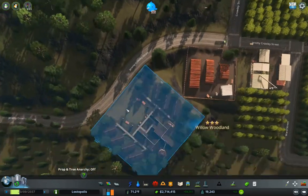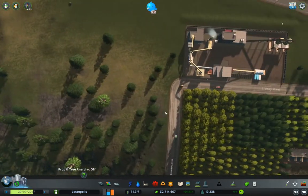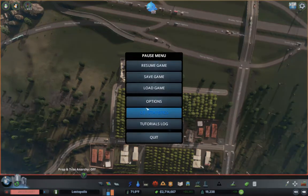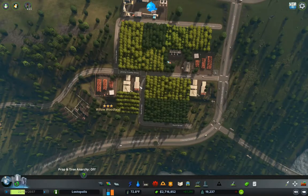You know what? Nope, I don't need to change anything, that's fine. So we've added another thing in there. We need 550 workers to get to the next level.